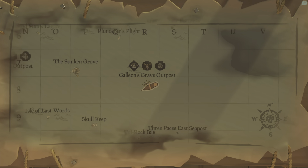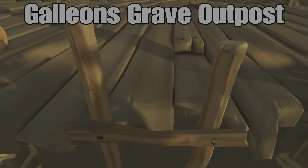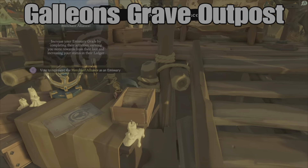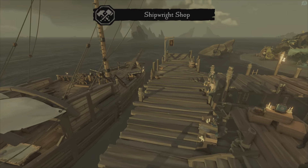Galleon's Grave Outpost, located in the Wilds. Right on the dock you're going to have the merchant right here, and you're able to put your flag up here. You're going to have your shipwright with customization in the chest right there.